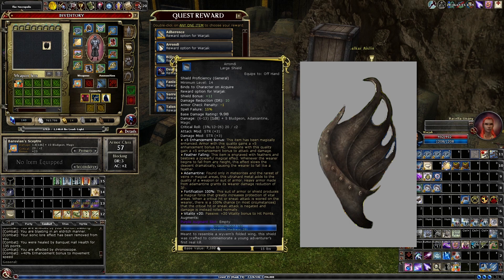A Roundy is a large shield. It's made of adamantite and it's got Fortification 100 and Vitality 20, and Feather Falling for some reason. Again, nothing special, but maybe for the cosmetic.